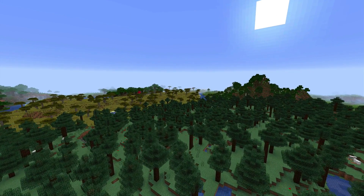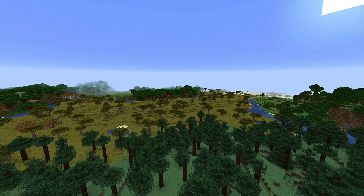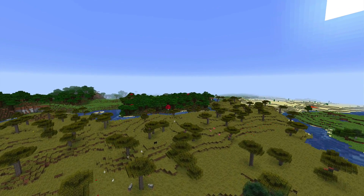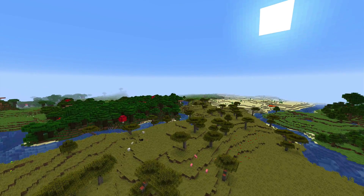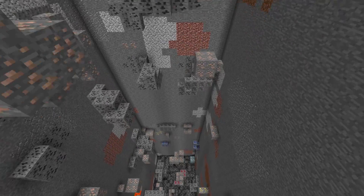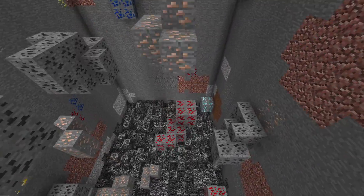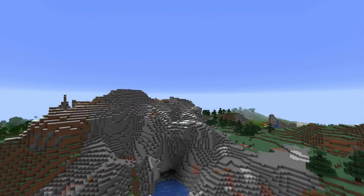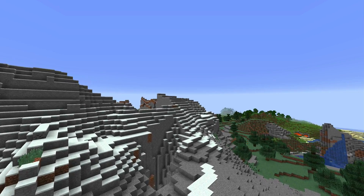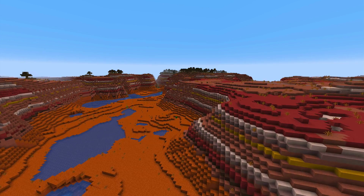Looking at how variable each chunk is using a standard deviation and the deviation as a percentage of the mean value — let's call that a variation — we do see that there is actually a fairly regular occurrence of each ore species in the different chunks of the same biomes. However, the higher number of ore blocks, the more accurate this is. And coal, being the most common block in all of them except for Mesa, has a variation of less than 5%. So actually, that does suggest that it is pretty standard.